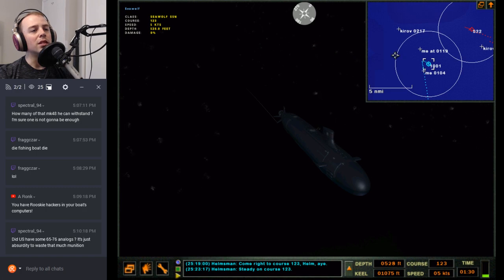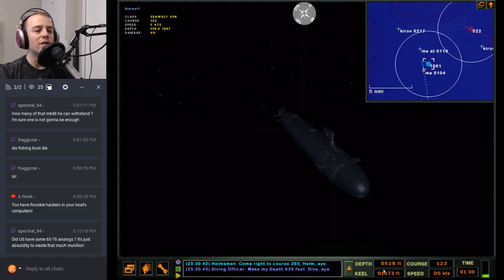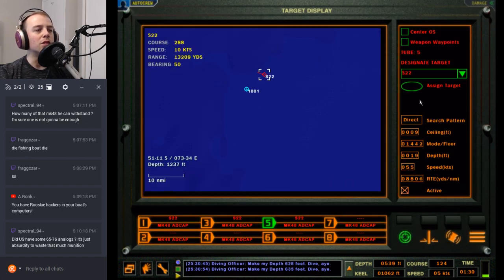Come right to course 285 — tucking right beneath the layer. This should be good: 635 feet. Let's make my depth 635 feet and we'll do four torps.